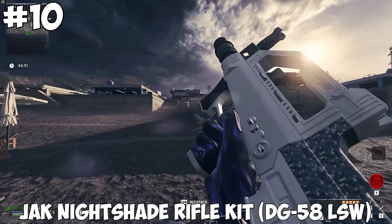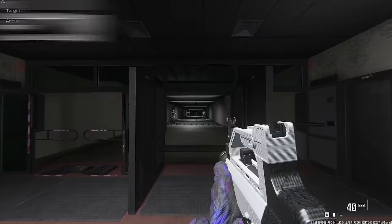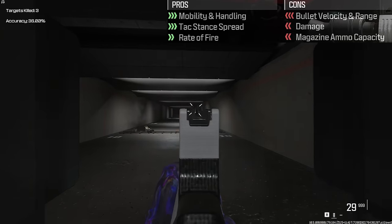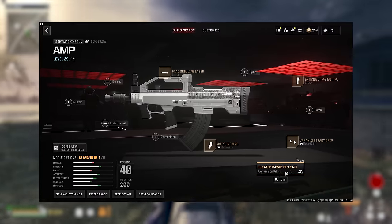Coming in at number 10, the worst AMP is the Jack Nightshade Rifle Kit for the DG-58 LSW. This gives a boost to mobility, handling, tac stance spread, and the rate of fire, at a cost of bullet velocity, range, damage, and mag capacity. And here's the build that I used for it.